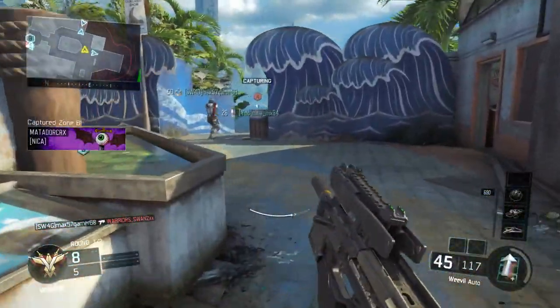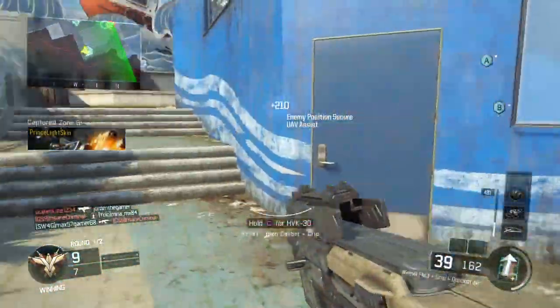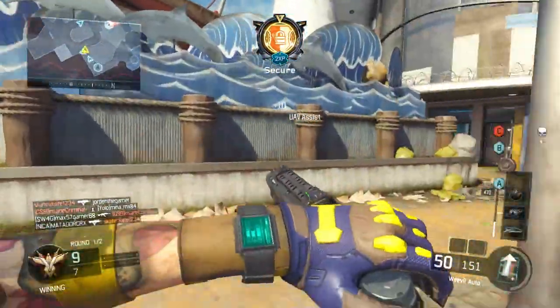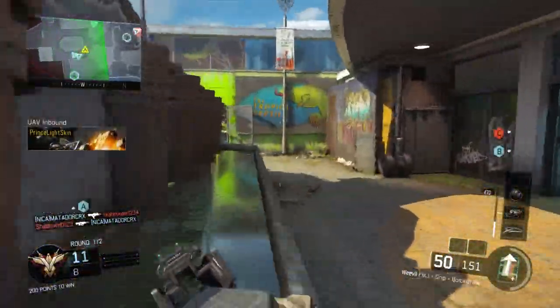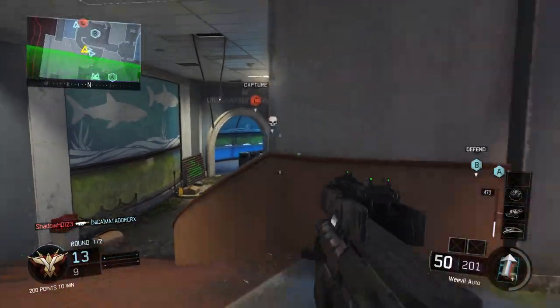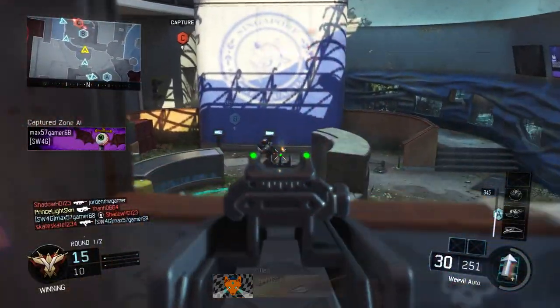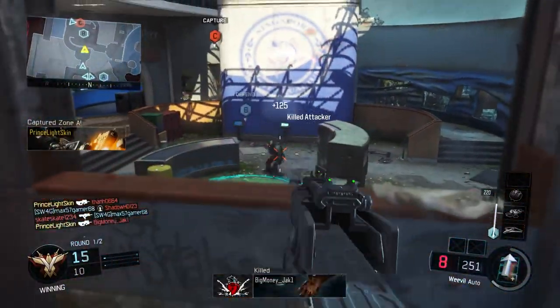What I have for you guys is going to be the Weevil best class setup — this class setup is really good in my opinion. If you guys don't know who the YouTuber Quicker Than You is, I saw him put on this FMJ attachment and it changed the entire way the iron sight looks. It makes it all bulky, and as you can see on screen right now, it just makes it all bulky.